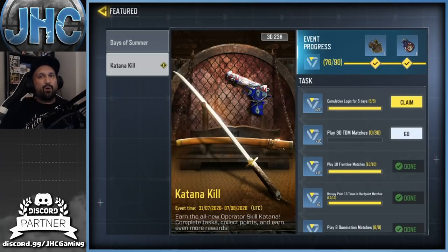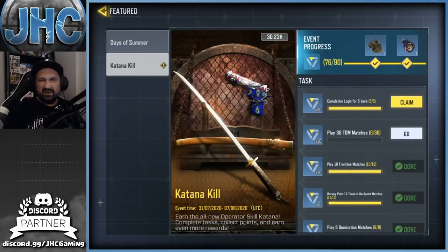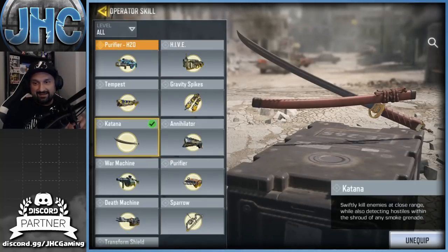They did that back in like season one and season two and then they stopped — you were able to grind everything else and skip the wait. But now they wanted us to wait. You were able to skip 16 points but the five days is worth 20, so you could not skip it. I decided to skip the 30 TDM games because I didn't feel like grinding it. Let's go, claim that — and this is it. We're gonna read the description and test it in pub games. Here's the Katana and it says: swiftly kill enemies at close range while also detecting hostiles within the shroud of any smoke grenade.